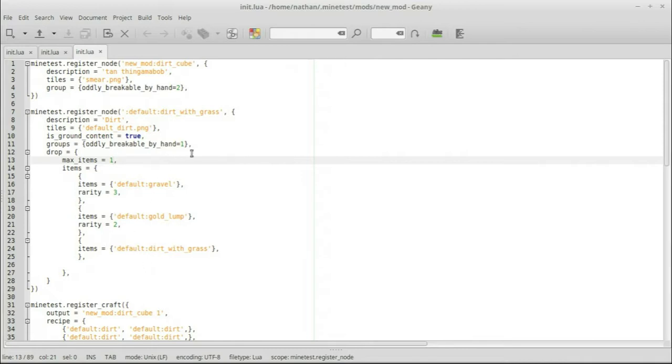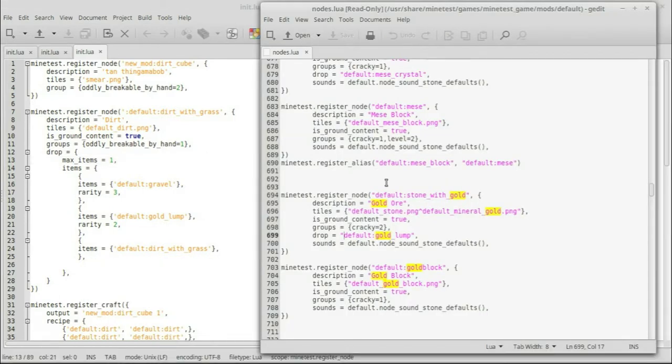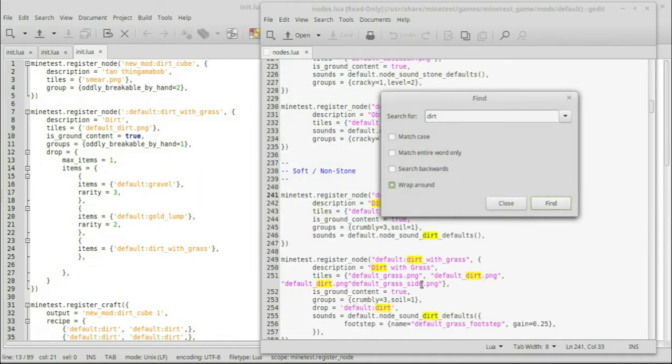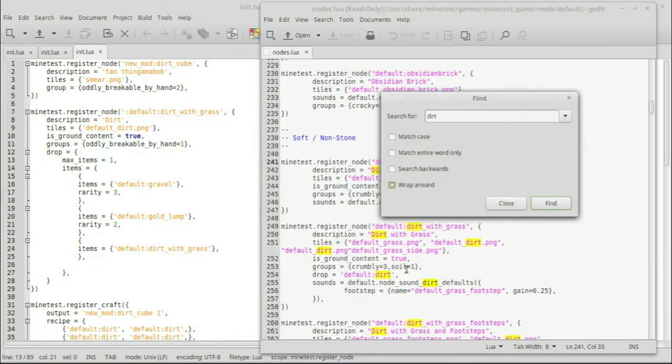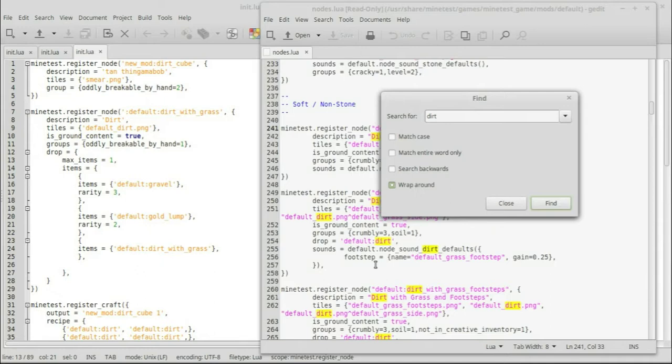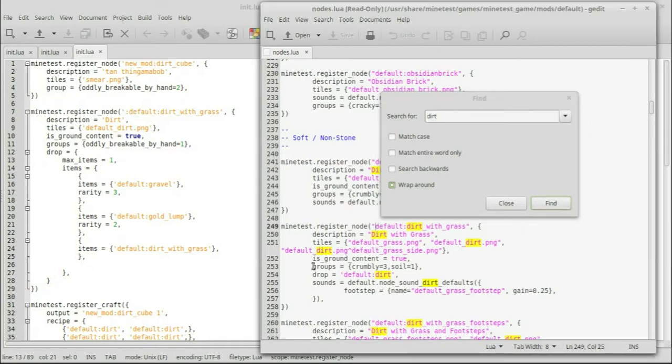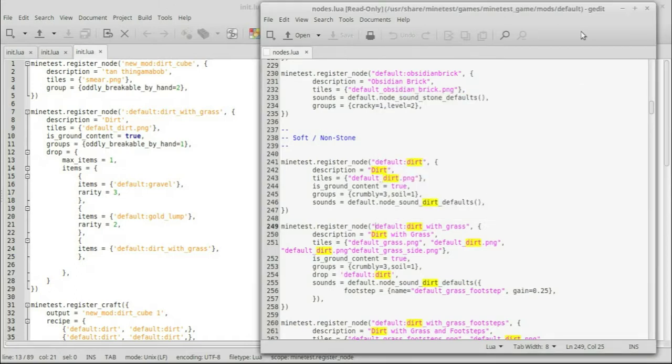Right now I think I didn't keep all the same properties. Let's check — dirt with grass has specific tiles, crumbly 3, soil 1 for groups, and it has sounds. Of course it doesn't have sounds now that I changed it. So you really are best off just copying the original node definition, putting a colon in front of the name, and only modifying the specific things you want to change — so your groups, textures, and sounds all stay correct.